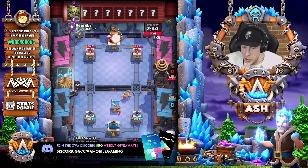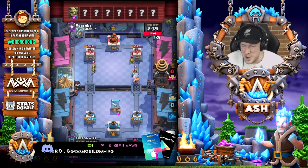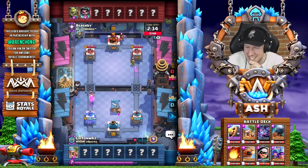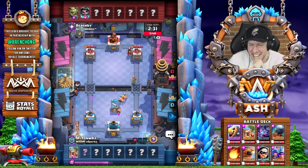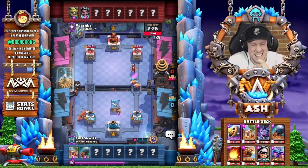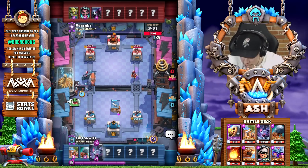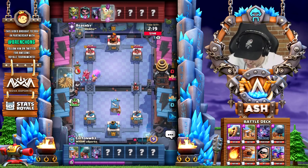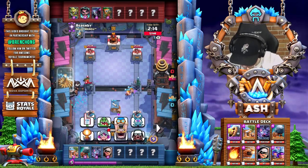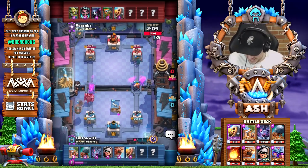Is it just me, or do the Black Friday deals and the emotes all kind of suck? I tried to stay up and catch a few of them, but none of them were really appealing for me. I only bought one with emotes — the baby dragon one. I liked the baby dragon, but the Inferno Tower is the lamest.